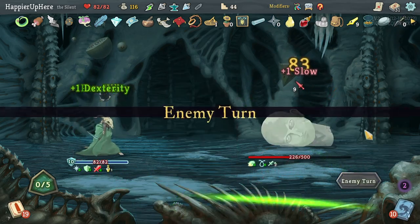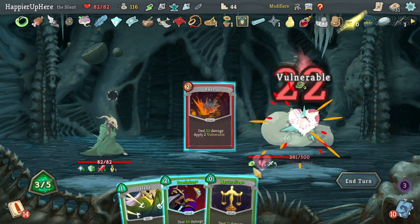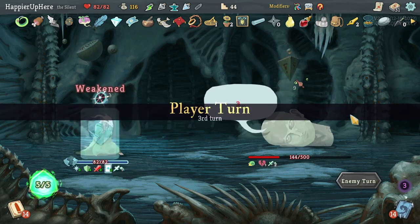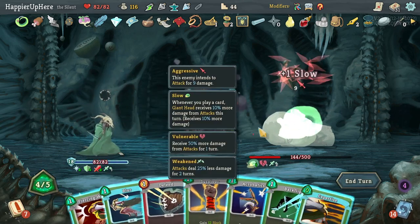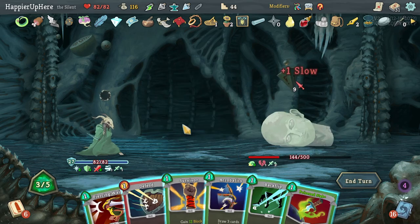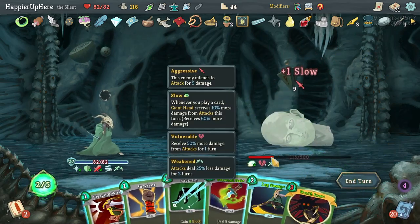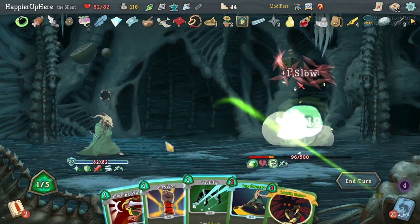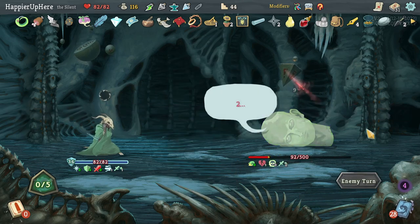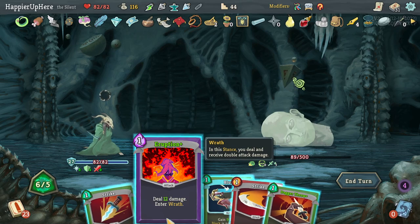Get rid of the Regret, do Bash — I should have done Defend first. Nine incoming — Distraction gives me Blur which is good in case I get attacked next turn. Let's do Acrobatics first, then a free Sneaky Strike. Escape Plan first — there's a Wraith Form that I unfortunately cannot use. Backflip to get through my deck faster and hopefully get back to that Wraith Form. Not being attacked here even though I have plenty. Let's do Blur, Eruption, Dagger Throw, then double Strike — enough to kill.